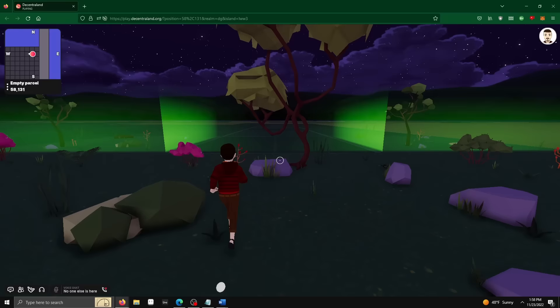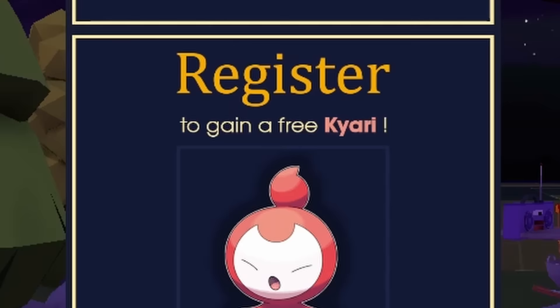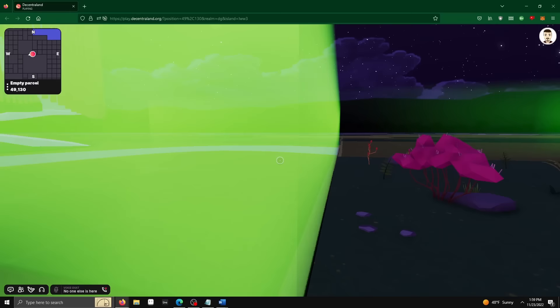Additionally, plots of land take a really long time to load in, which makes the game feel like it has maybe a five or six foot render distance in front of you. At one point as I'm walking around, I receive a sudden pop-up asking me to register to receive what's called a free Kayari. I don't know what that is — it wasn't explained. It's just asking for my email, so I'm certainly not going to be giving it to them.